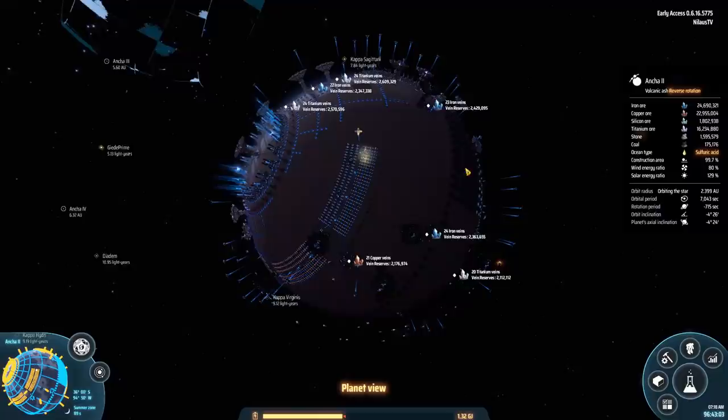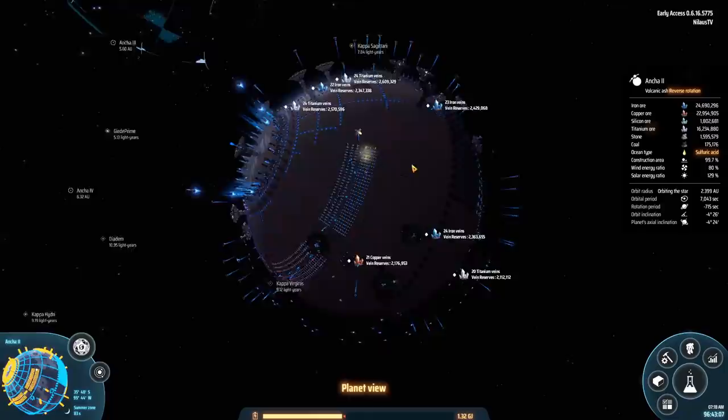That is a lot — 180 copper over here, and 180 iron. Why do we do that on this planet? Well, the planet here has quite a lot of iron and copper resources, so it makes sense to actually build it here. I really felt that I needed some more.